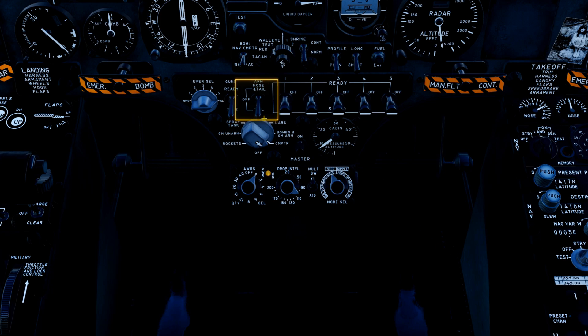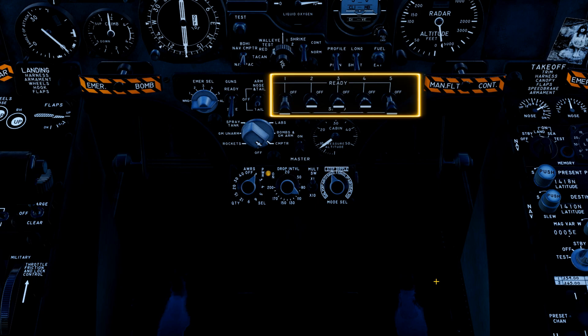Next we're going to arm our fuses — nose and tail. And then these are our weapon pylons; we're going to select them all: 1, 2, 3, 4, and 5.